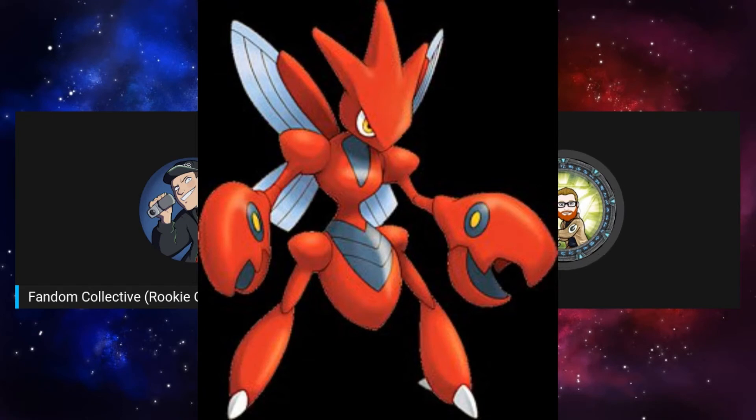From the Ultra Moon Pokédex it says: 'Once it has identified something as an enemy, it will continue beating them with its steel-hardened pincers until there's nothing left but scraps.' That is badass. That made me think why it could be a Fighting type — it looks like a brawler. If they make a crab a pure Fighting type, why can't Scizor be? Their pincers are basically boxing gloves.